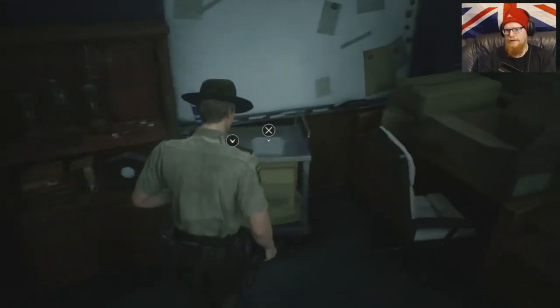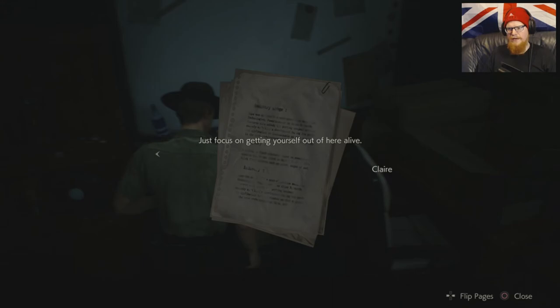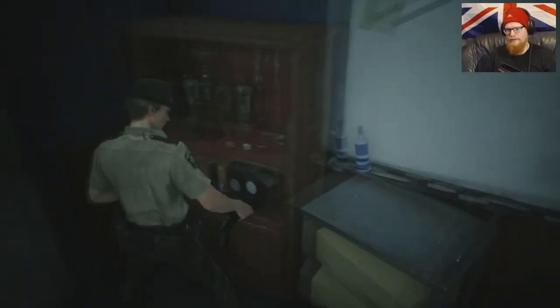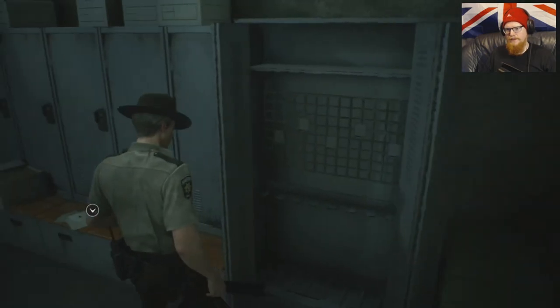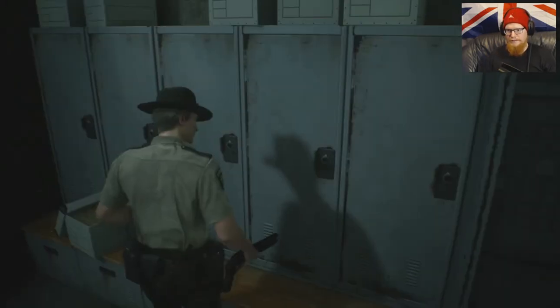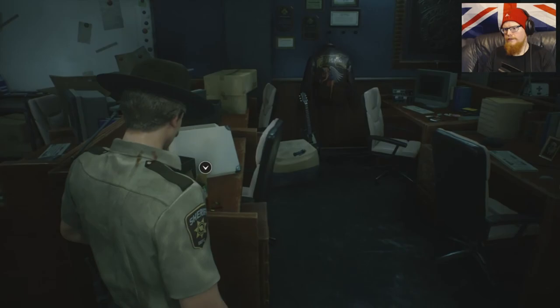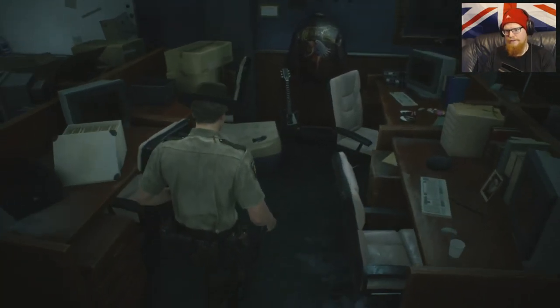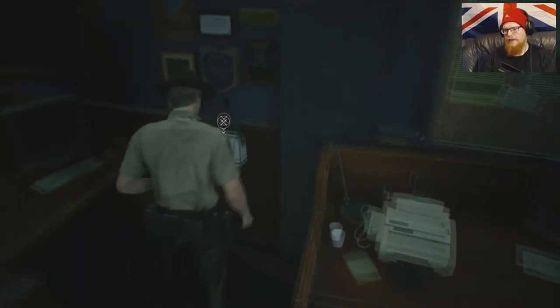Nice. Claire's memo — 'Leon, hope you find this. The station's done. Get out of here ASAP. Don't worry about me, I'll be alright. Don't stress about my brother either — just focus on getting yourself out of here alive.' The Lightning Hawk, which is basically the Desert Eagle. Got some more shotgun shells — one shotgun shell. They are really stingy with the shotgun ammo in this game, proper stingy.